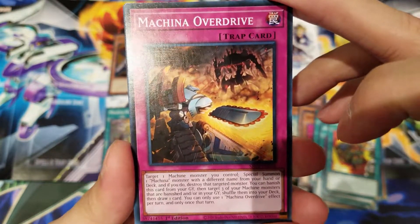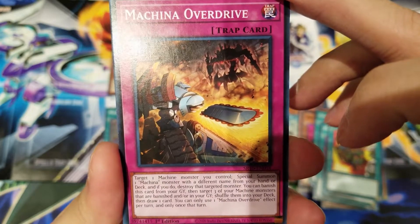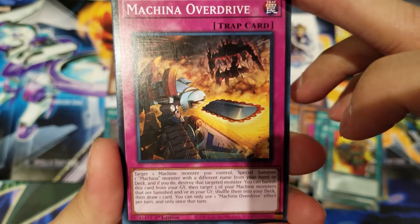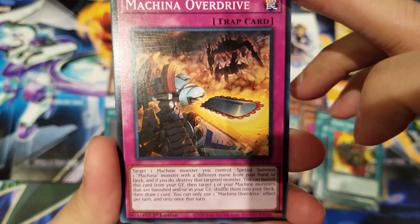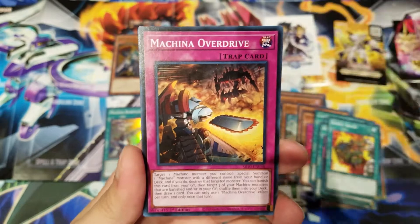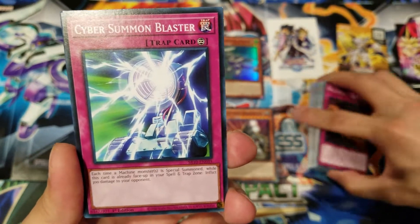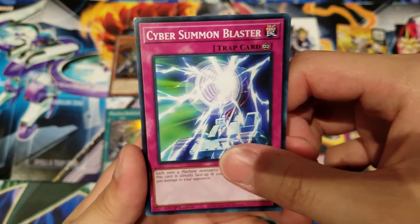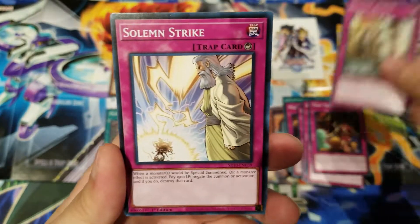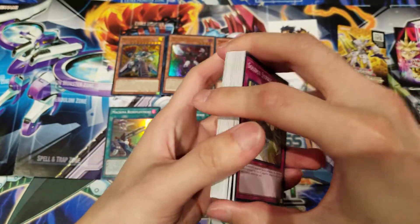Cosmic Cyclone is a great reprint, Supply Squad, and Machina Overdrive — another new one. Target one Machine monster you control and Special Summon one Machina monster with a different name from your hand or deck; if you do, destroy the targeted monster. You can also banish this card from your graveyard, then target three of your Machine monsters that are banished or in your graveyard, shuffle them into your deck, and draw one card — once per turn, once that turn. Really good trap for recurring resources. Cyber Summon Blaster, Trap Trick, Be Gone Knave, and Solemn Strike round it out — a really great reprint.